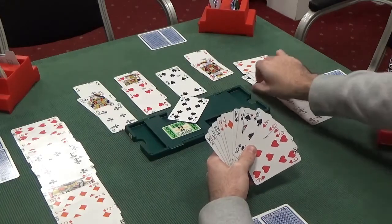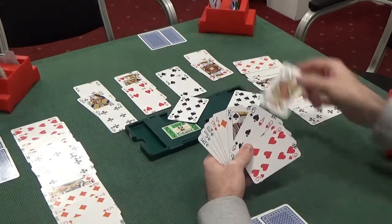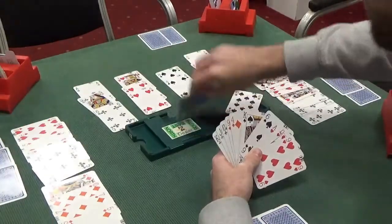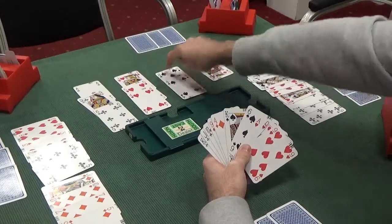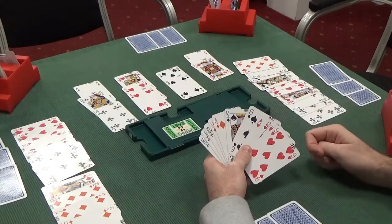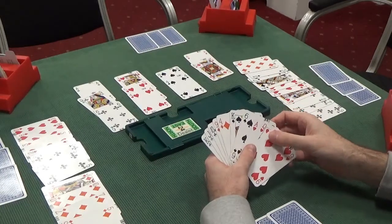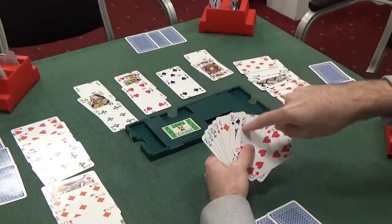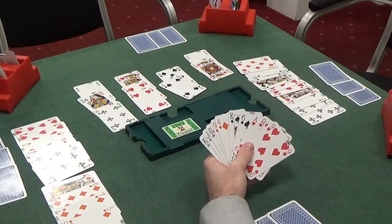The correct defence is to cover with the ten of spades. The ten forces us to play the jack. The jack wins, of course, because the queen is on our right, and they discard another club. But now you can see the defender with all the spades has our spades covered: if we play the eight, they play the queen, we play the king, and their seven is a winner. We simply can't win — we're going to lose a spade.